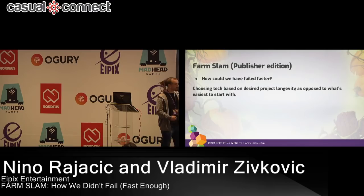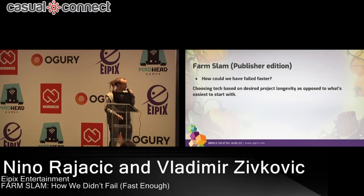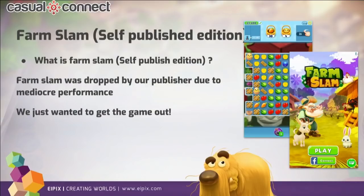So what to learn? If you're talking to a publisher, please ask them what kind of tech they think you're using if you're not using Unity. After that, we finally got our game back and we wanted to publish it ourselves. They gave us the game back. We were in a bad situation — we were burning money monthly — and we just wanted to get the game out to see how it performs on its own.